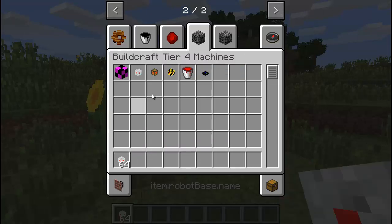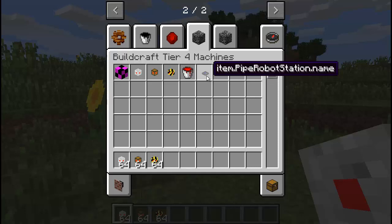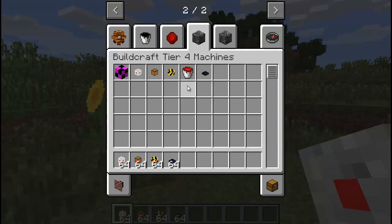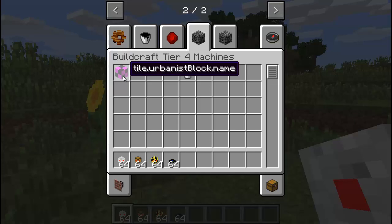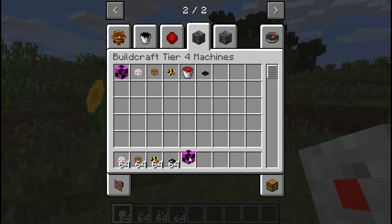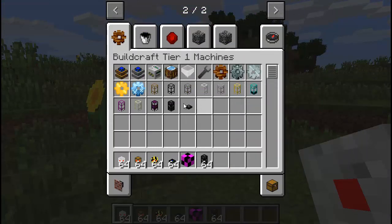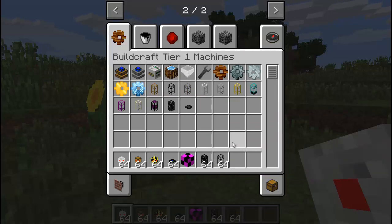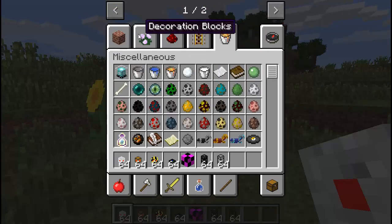I'm taking some of these new things called — they don't really have a name yet — pipe robot stations. And I'm going to use this last block called Urbanist. I'm also going to take some pipes: cobblestone pipes and some transport pipes. That should be enough to show my points. I'll also grab one chest from the decorations tab.